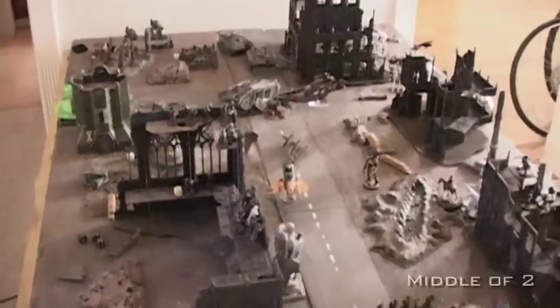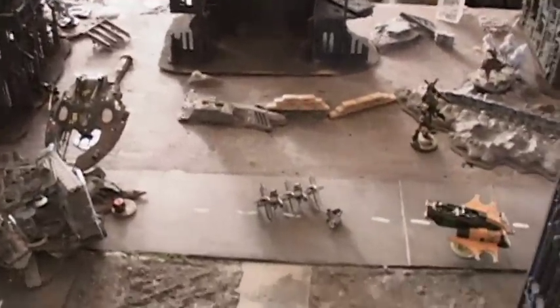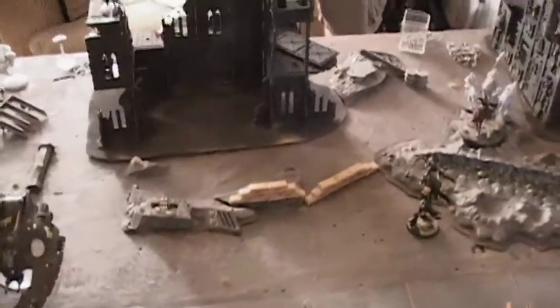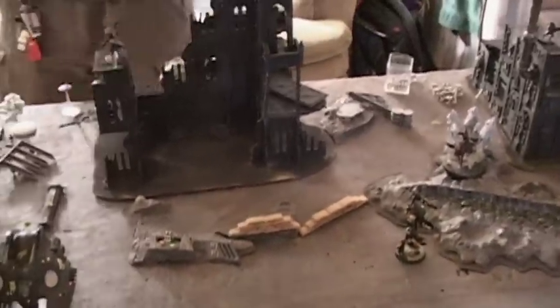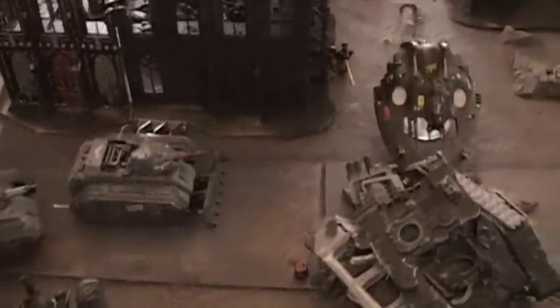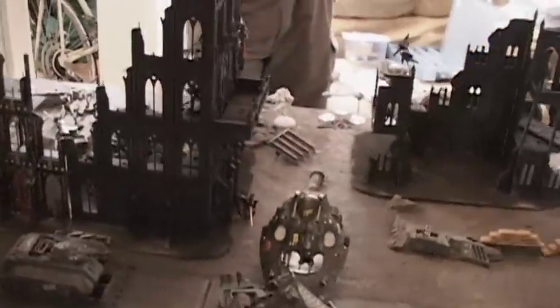Down here at the bottom of Turn 2 - it got kind of nasty for the Tau-Eldar. The Death Strike fired and planted it right over there, basically cooking one of the sniper teams because it killed the team leader. It was one hell of a fish fry - it also killed the Broadside and all of the Fire Warriors nearby. The Bane Wolf and the Plasma Cannons combined to kill more units, and I got his Warlord.